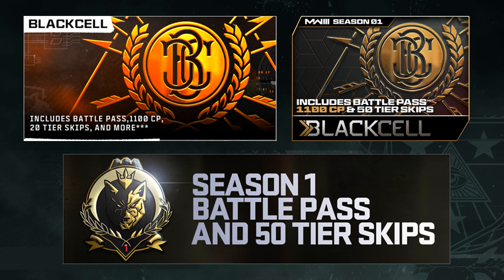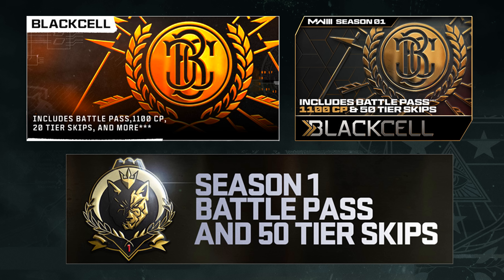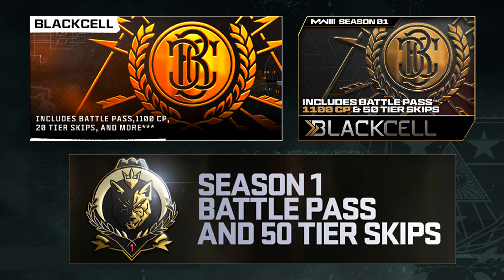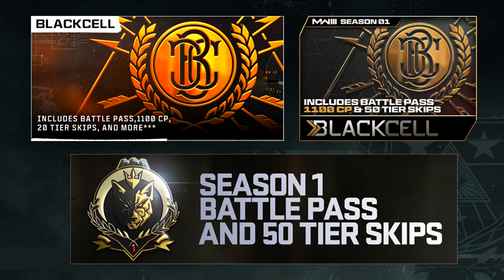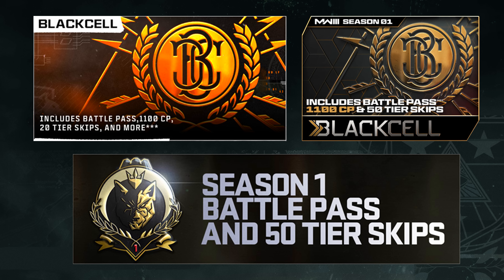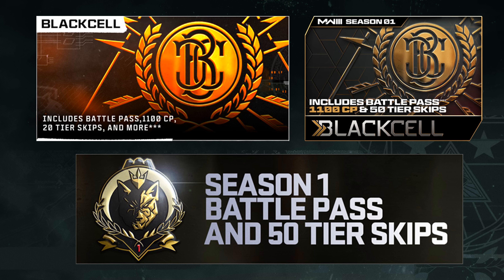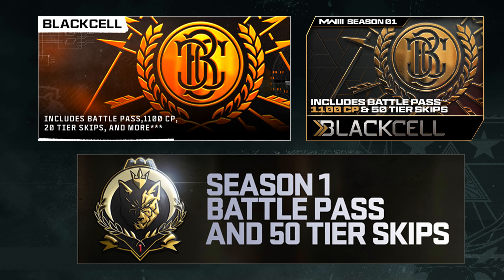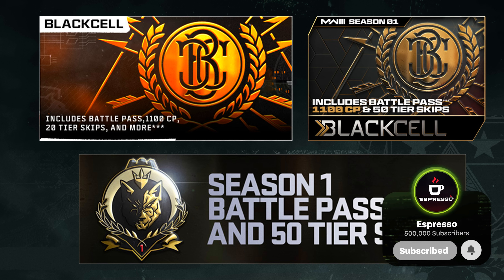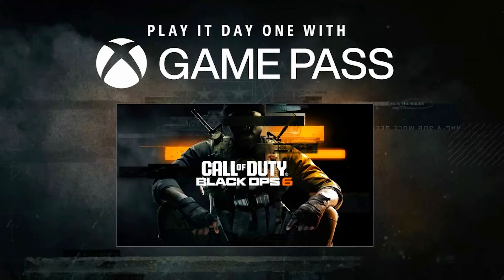A big note: if you care about tier skips, the Vault Edition this year does not give as much as last year. It's advertised as Black Cell and 20 tier skips. Last year it said Black Cell and 50 tokens — but if you paid attention to the wording, you only got 50 tier skips total, not the Black Cell bundle plus additional 50. So this year by the same logic you're only getting the Black Cell bundle, missing out on 30 additional bonus tiers compared to last year — which I think dilutes the value.